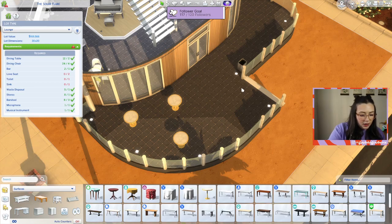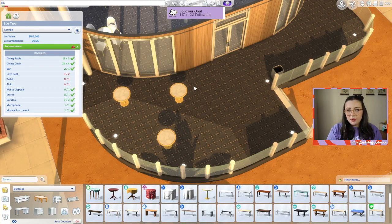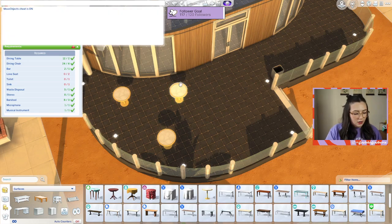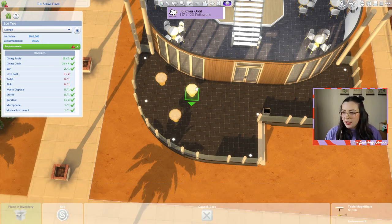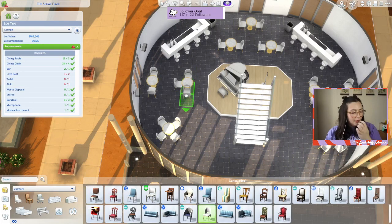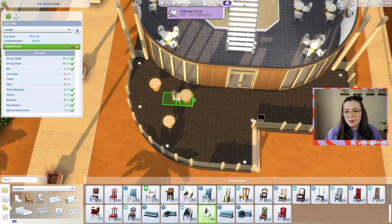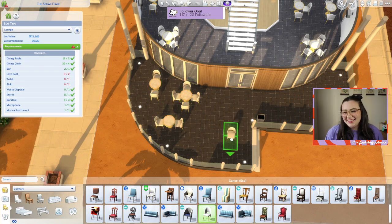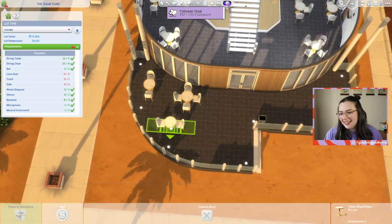I need F5 on, and I should probably just turn Move Objects on. I should try making a build without using Move Objects because I honestly don't know if I could do it. Oh Veronica, thank you for the host, I really appreciate it. If this goes really wrong we can just quit and play GeoGuessr or something.